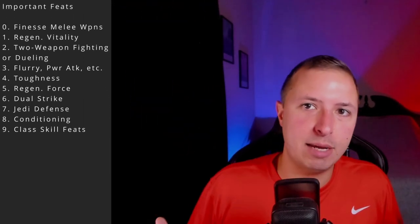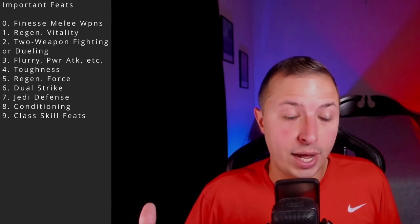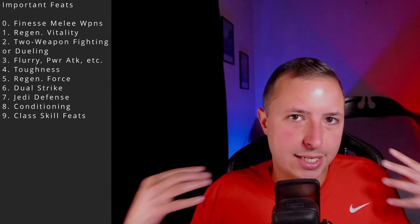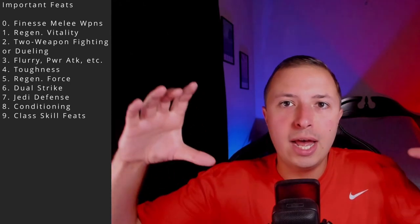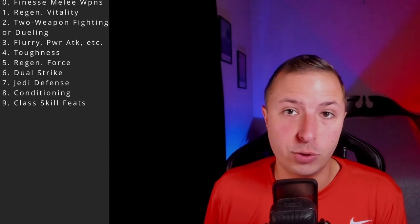For feats with a Dexterity build, take Finesse: Melee Weapons first at character creation. Regenerate Vitality goes away when you prestige so grab it beforehand. Two-Weapon Fighting is great to take advantage of crystal buffs across both sabers, though Dueling isn't a bad choice for a Consular roleplay. Pick your favorite attack feat. Toughness and Regenerate Force Points are both solid. Also consider Dual Strike before prestiging — if your Dexterity and hit chance are lower as a Consular, Dual Strike helps land hits. Then Jedi Defense, Conditioning, class skills.